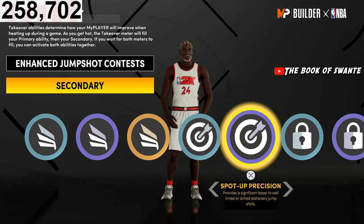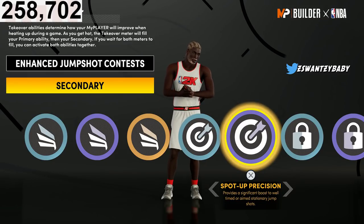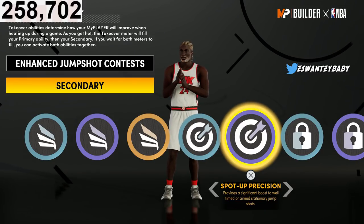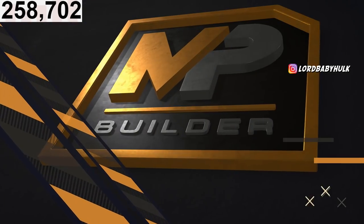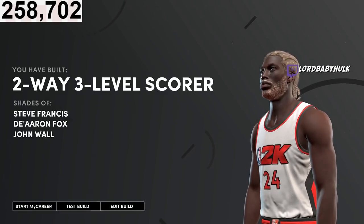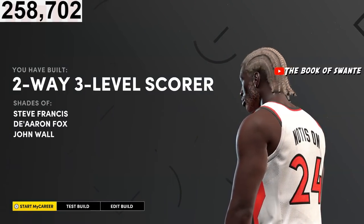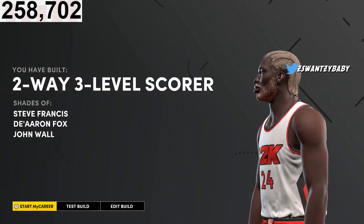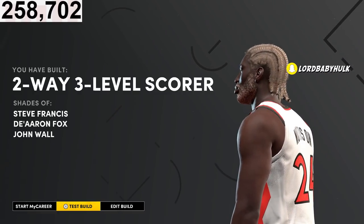I'm going to have to really play with this build and let y'all know what's best. The build name is Two-Way Three-Level Scorer — a lot of people aren't going to expect you to be that great defensively because of the name. The build plays like John Wall or Steve Francis. Let's go test this build.